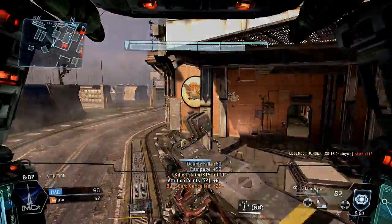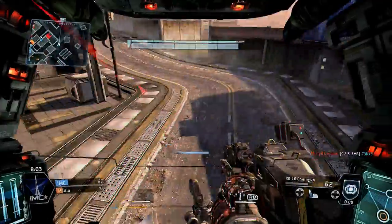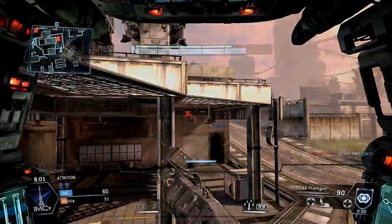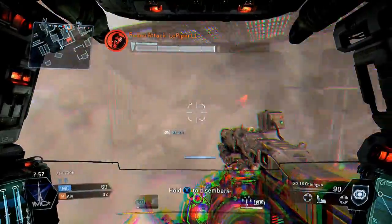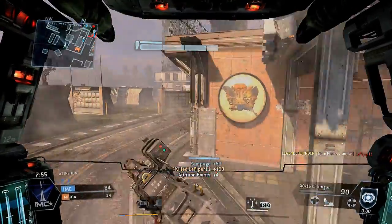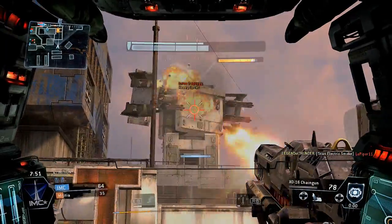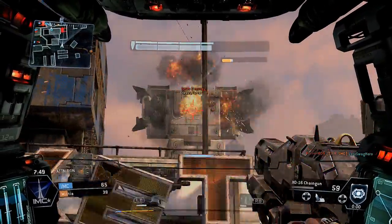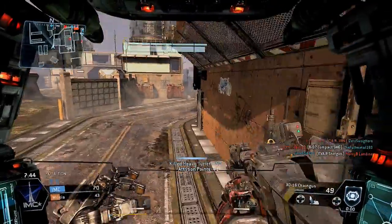Rocking and rolling — somebody's behind me throwing grenades. Watch, yeah there's somebody on me. Someone jumps on me — I use the electric smoke and kill his ass. There you go, sit down son. I'm gonna take out this turret, and I don't know why you only get one point for taking out this big turret — you get one point for a grunt and one point for a turret. It should be two.